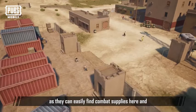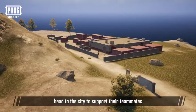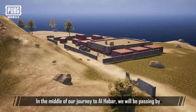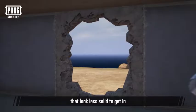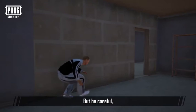In the middle of our journey to Al Haibar, we'll be passing by an enclosed warehouse. You will need to use a sticky bomb to blast the walls that look less solid to get in. There's always something nice in here, but be careful — one might not want to hide behind those walls during combat, because those unmaintained walls can be easily penetrated with just a touch, making you susceptible to attacks and exposing you to danger.